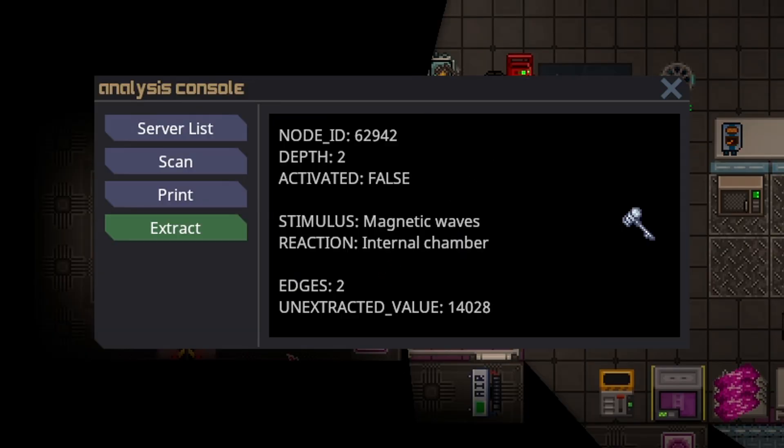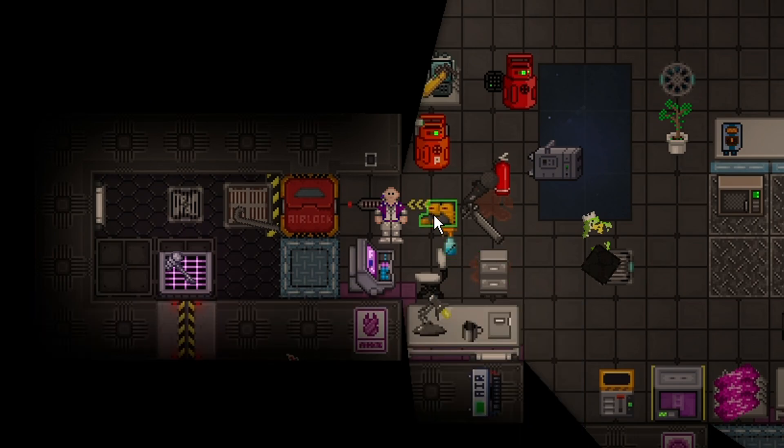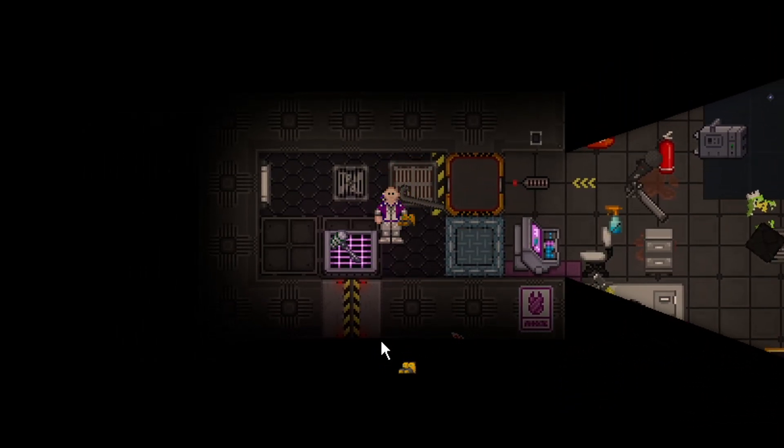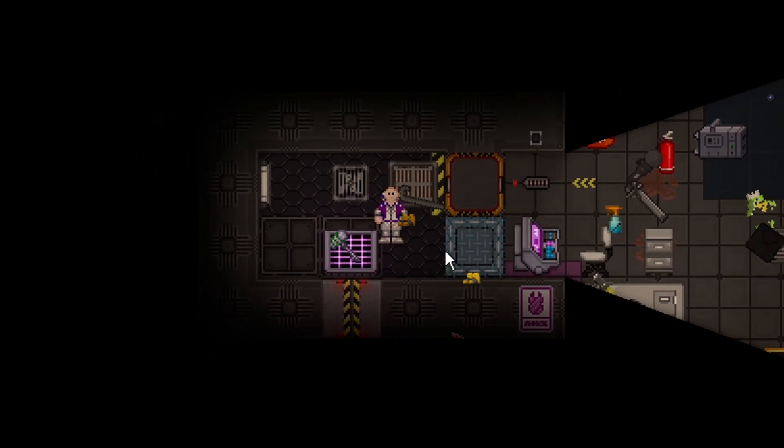Magnetic waves can be done in two ways. The most primary way is just going to be getting mag boots, but you can also do it with the salvage magnet. Definitely mag boots are the easiest way — you just walk near the artifact, activate the mag boots, and you're good to go.